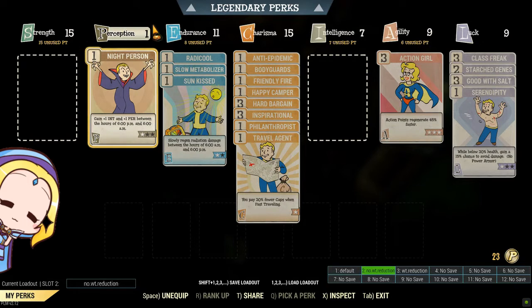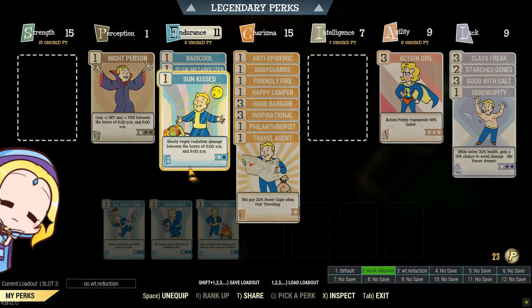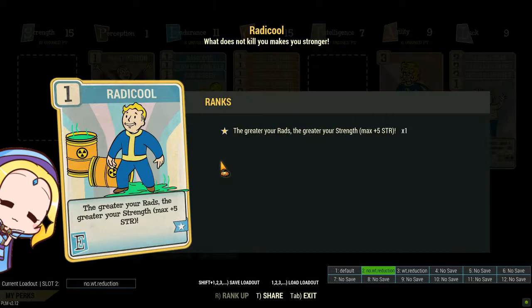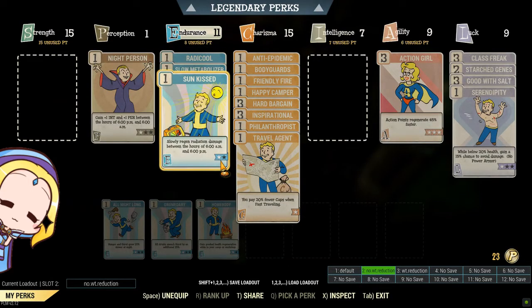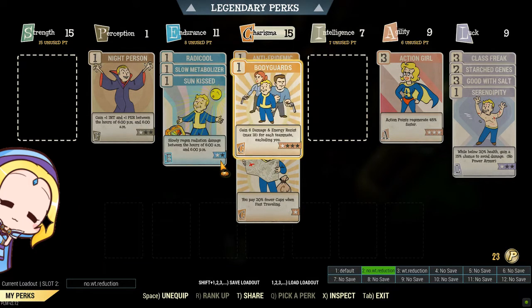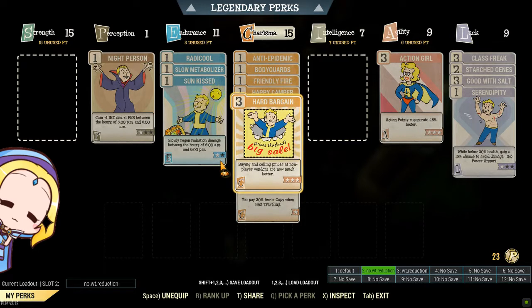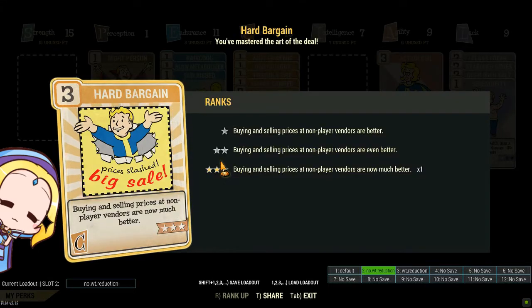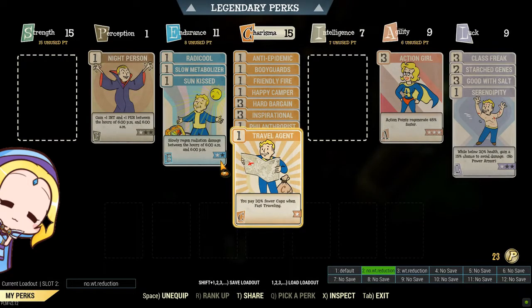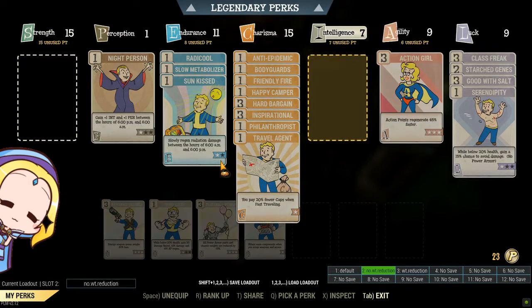Perception is not needed for a mule since you should never be in combat. Since you are storing junk in an unyielding build, it is vital to have more Endurance. A particular perk card called Radical gives you plus 5 to Strength, giving more denominator carry weight. Charisma should be maxed at 15 because you want the best prices at vendors. Each day, your mules get 1400 caps, so your account can hold up to 200,000 caps. Hard Bargain is also essential.